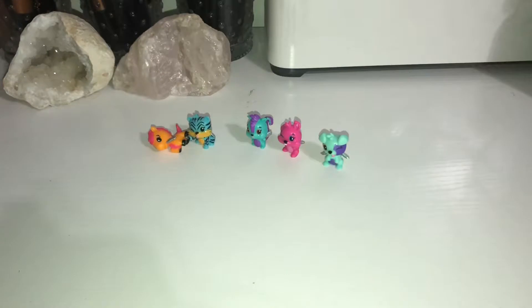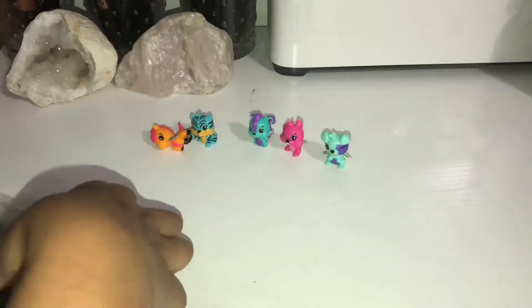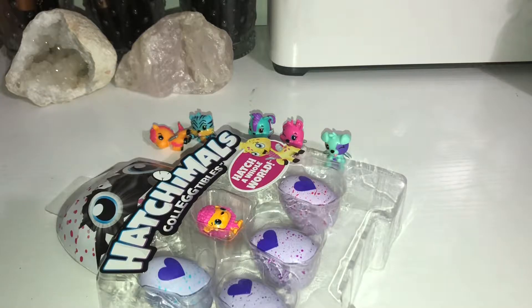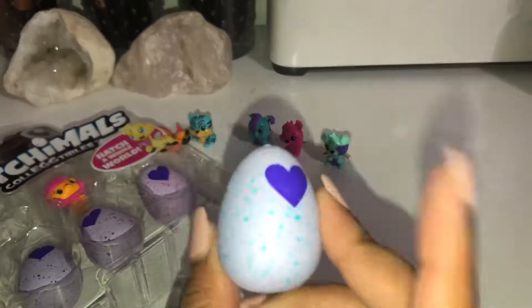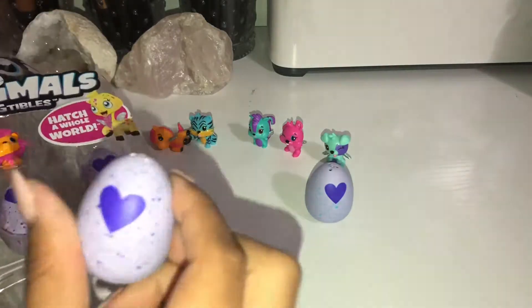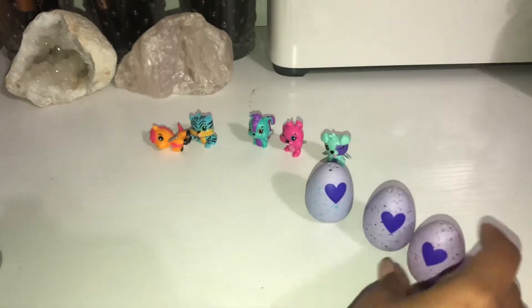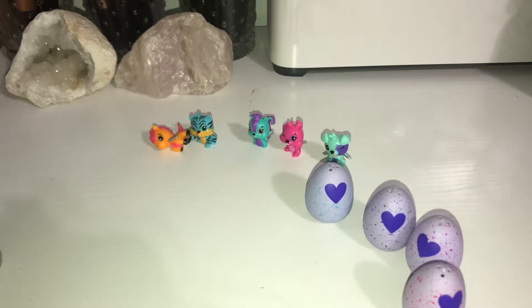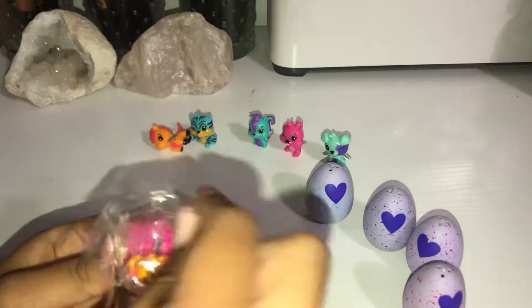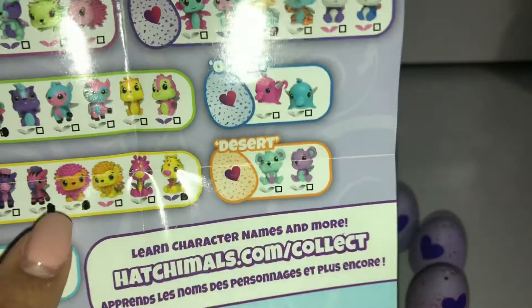I'm just going to go ahead and open up the next pack in this video. So the next pack is the one with the little lion on it. This is also from season one and it is a four pack. So we have an egg from the river, one from the jungle, one from the meadow, and one from the farm. And then we have our little lion, which is from the savannah. Our little lion is a common — right there, the savannah.